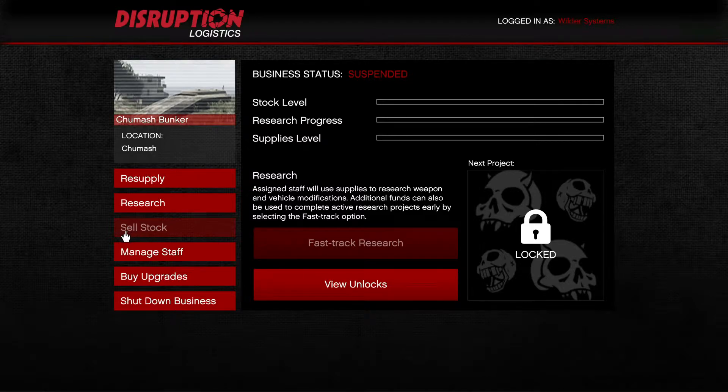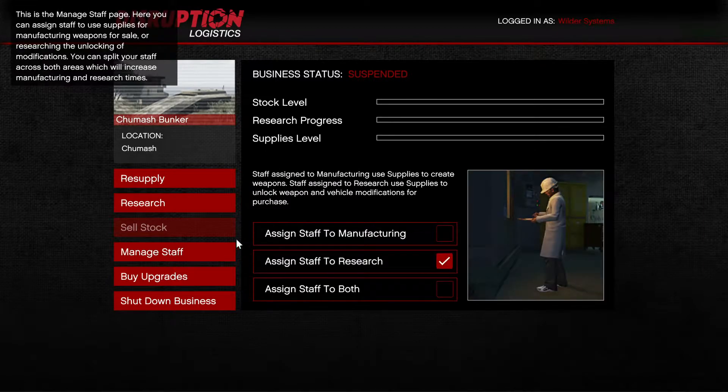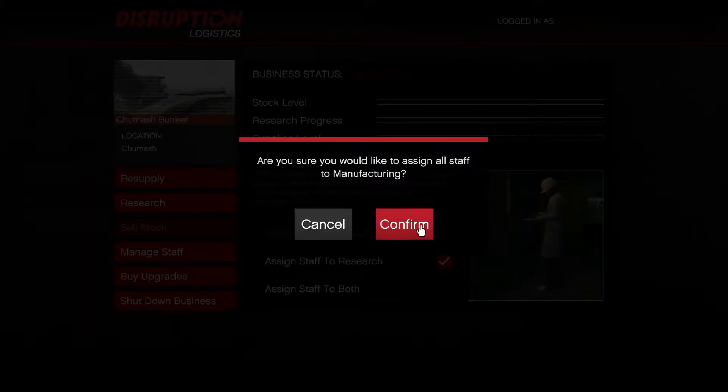You can divide your Bunker staff in two ways: either all into producing weapons, all into producing research, or a combination of both. However, research takes upwards of 5 hours for every single upgrade, so it is more worth it to put staff into manufacturing and then use the money made there — which is far quicker — to fast track the research.